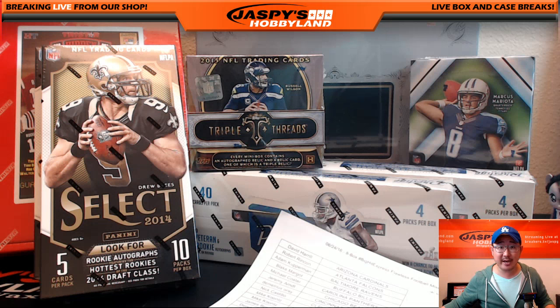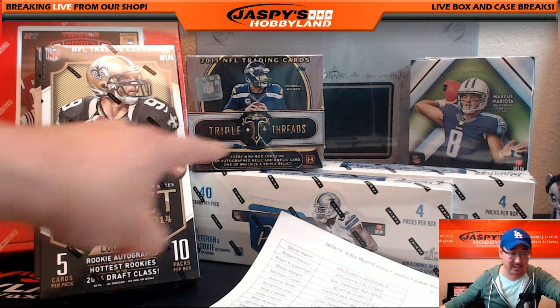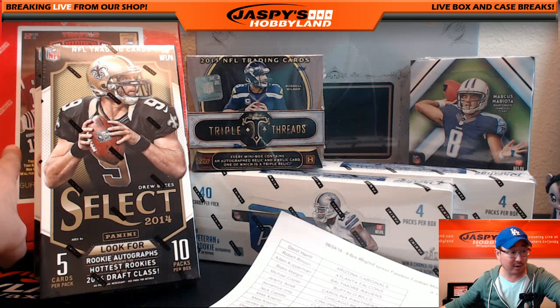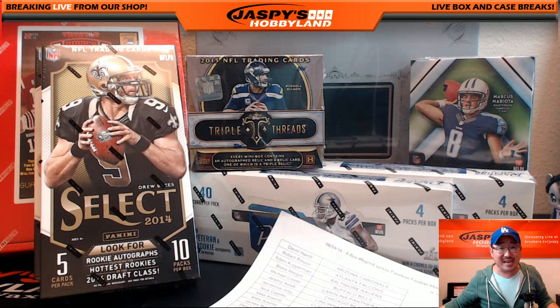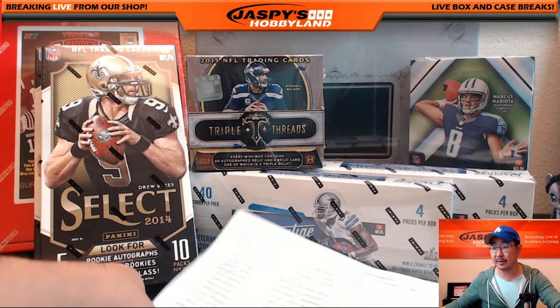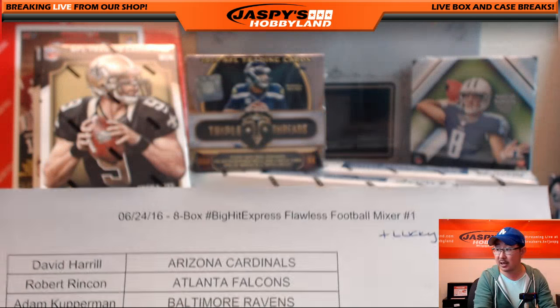Hi everyone, Joe from Jazz Bees Hobbyland here doing an 8-box Big Hit Express Flawless Football Mixer. There's Flawless, there's the Anchor product right back there. We also have TriStar Autographed Jersey, Select, Triple Threads, Prestige, and Chrome Mini. Pretty nice break. Thanks to everybody for filling this up. It's a Pick Your Team Football Mixer from JazzBees Hobbyland.